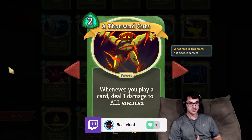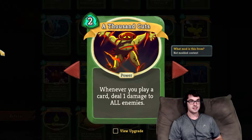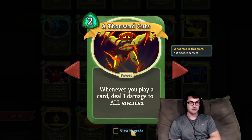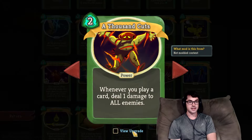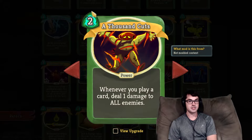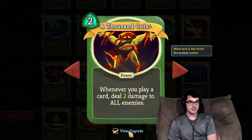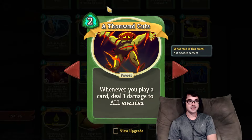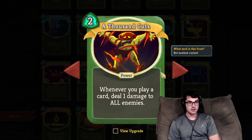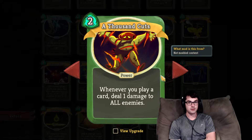Starting with A Thousand Cuts. You get to be alphabetically first because of that A, but that doesn't mean you're first in my heart, A Thousand Cuts. I do like the design of this card. One damage to all enemies, or two with the upgrade. If you have A Thousand Cuts, you really do want to get it upgraded, making it twice as powerful, particularly when you're doubling the numerical effect of a two-cost card. You can kind of think of this upgrade as playing an entire another copy of A Thousand Cuts.